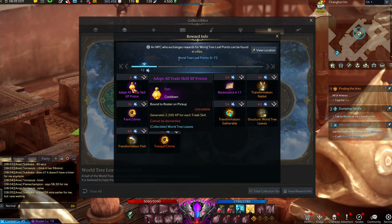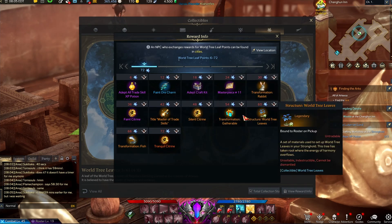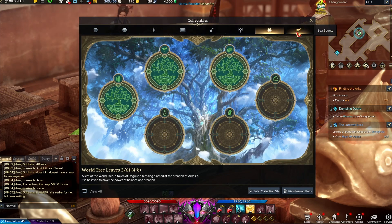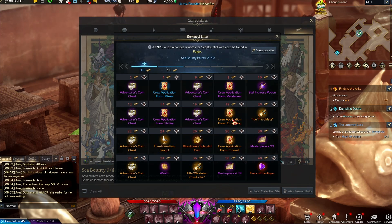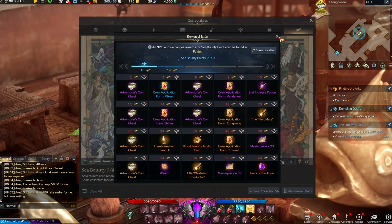The Life Tree Leaves one is also very important to go ahead and get. You tend to get these from completing the little purple quests that you get around the place — that's how you'll get your first Life Tree Leaves. You can of course get different things in this as well, and it'll chain into each other, as different ones give different things. That's kind of what makes them worth doing.